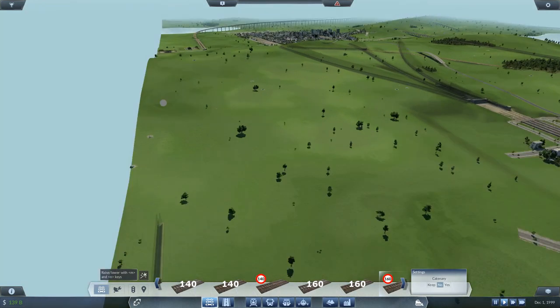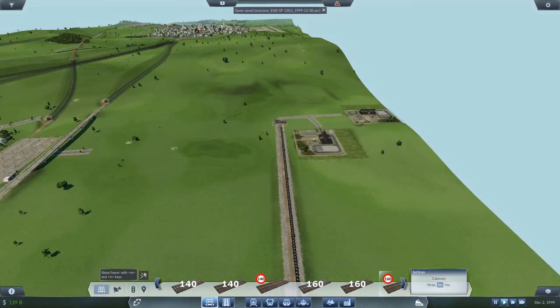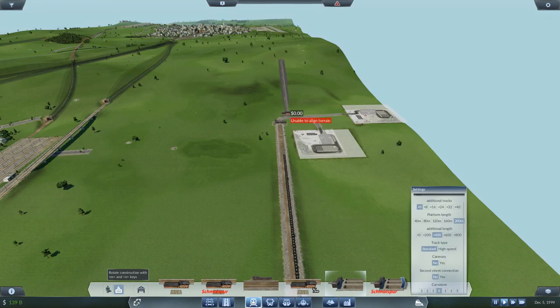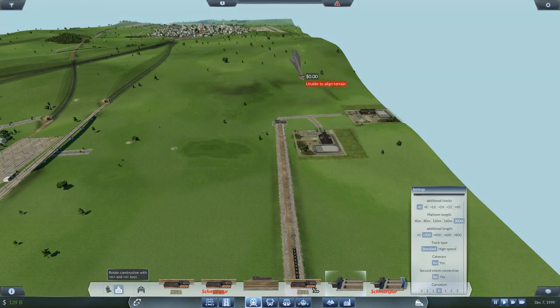This is mostly going to be underground — now there's a big hill here, this may prove problematic. Autosave — autosave, keeping the dream alive. We're on December 2nd of 1999 — good year, 1999. How old was I then — about 11, 11 years old. We need this — now I want you to take it easy there, buddy, keep it going straight. Now this is not going to be able to align the terrain — there's too much hill involved. Okay, let's make it 400 — let's see if that does anything better. There is literally no place this will go.